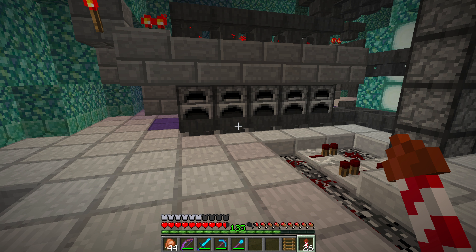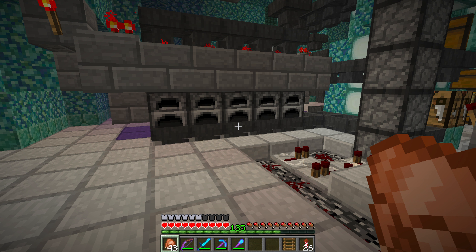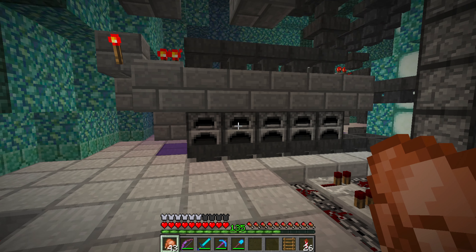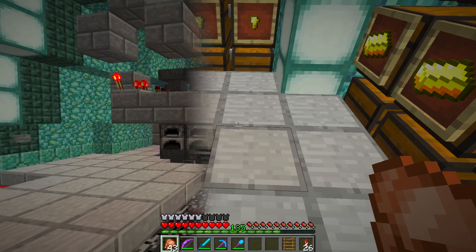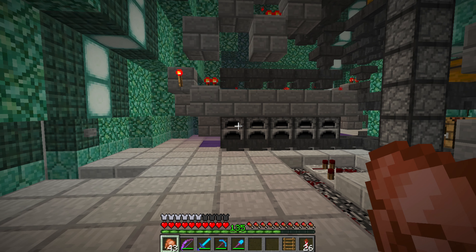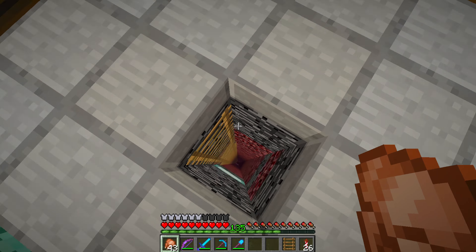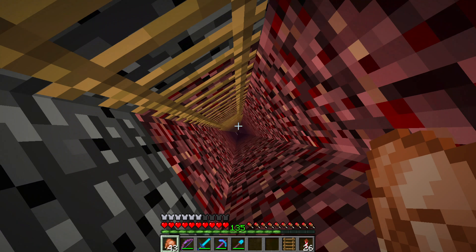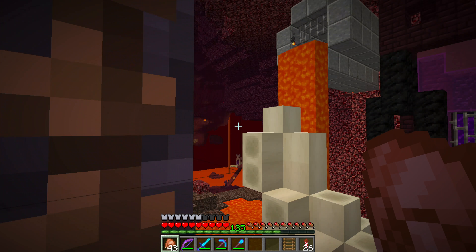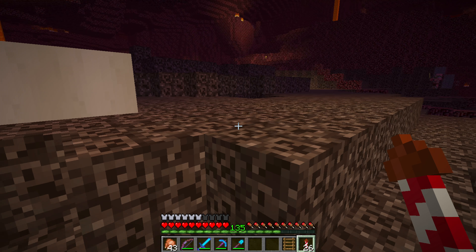As I said in the last episode, we need to build a farm for blazes because we're going to need a lot of fuel — especially for this smaller super smelter and the one back at the mansion. So there is a place for that, and we have a blaze spawner right about here.